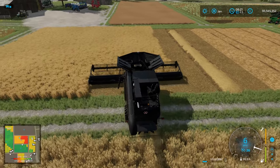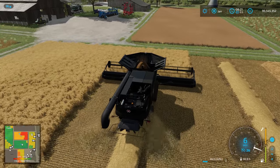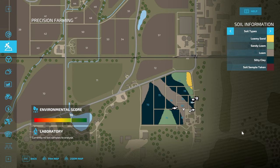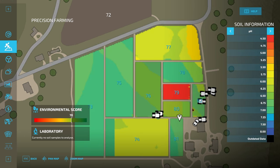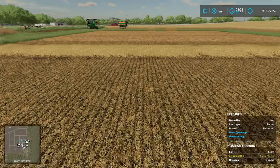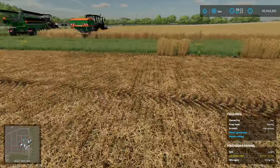Let's do two rows and compare the difference between the two sets. Let's have a look at the map — if we go down to the precision farming tab you can see it's all loam pretty much. If we go across to nitrogen, you can see there is a small difference. Let's shut the combine off and get out and have a look on the field. Over here we've got about 0 to 10, and over here we've got about 40 to 50.